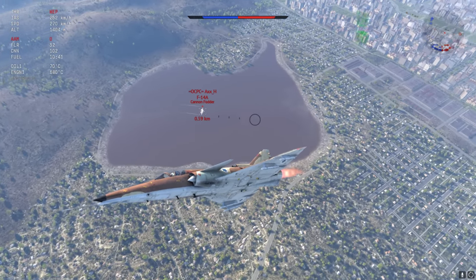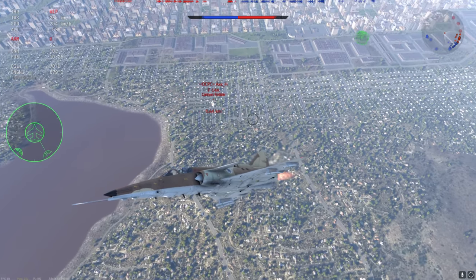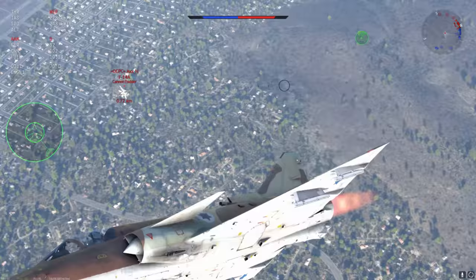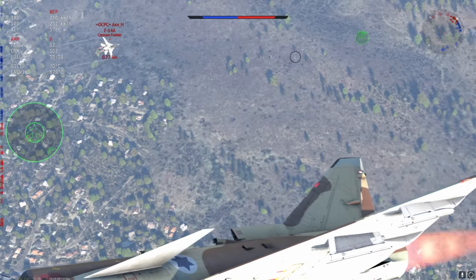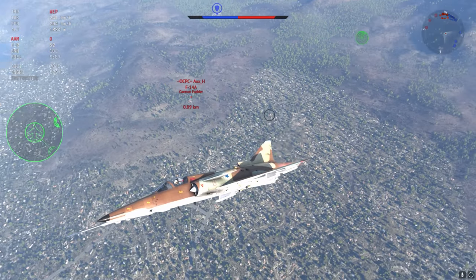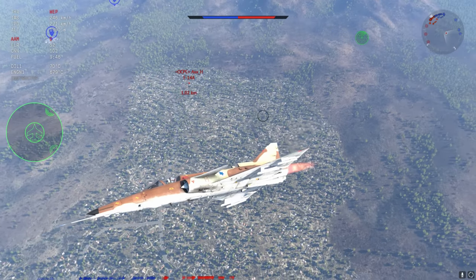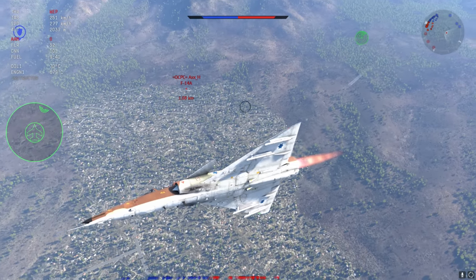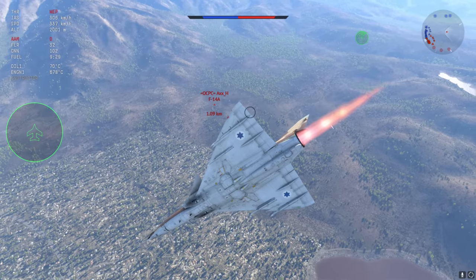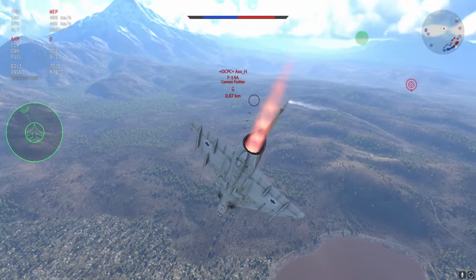So ladies and gentlemen, these are the small changes we've experienced with the extra decompression — an excellent first step, but plenty more to go. There are several planes that simply don't belong at their current battle ratings. MiG-21 MF should be around the 10.7 mark — fighting 9.3s is unfair, as it is for the MiG-19s. These are very strong gunfighters, but they should not be fighting 8.3s.